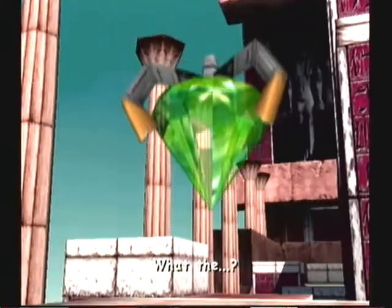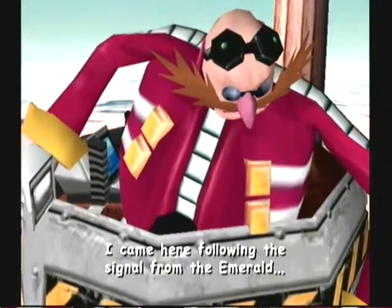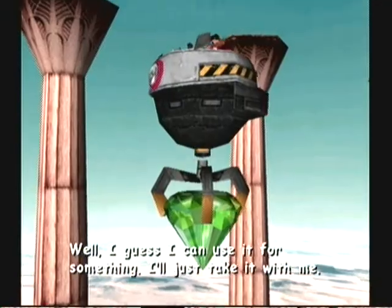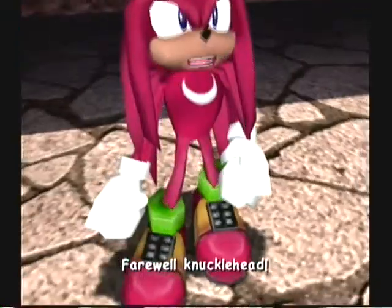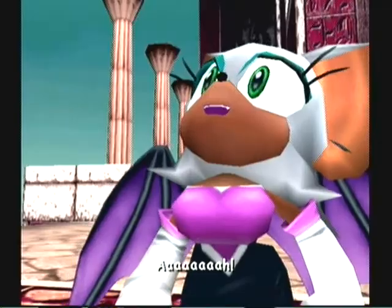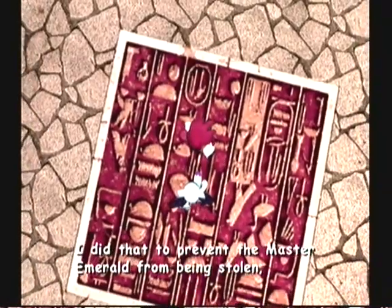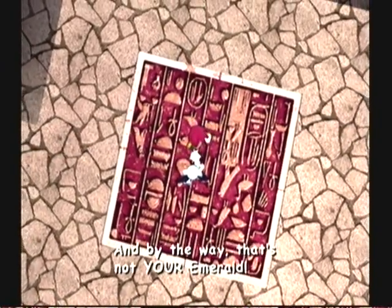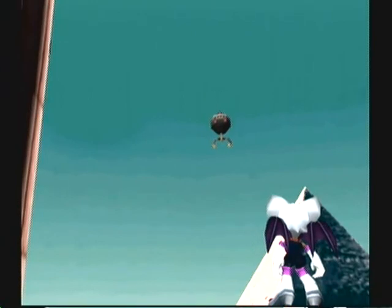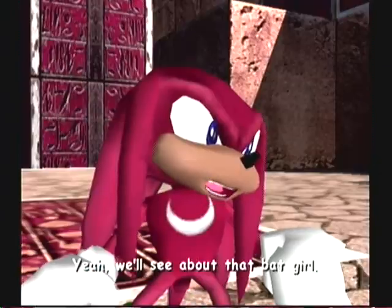The Master Emerald contains special powers that neutralize the energy of the Chaos Emerald, making it very powerful. I came here following the signal from the Emerald — if I'm not mistaken, this is what the Master Emerald is about. Dr. Eggman. So that's Dr. Eggman. Well, I guess I can use it for something — I'll just take it with me. Farewell, Knucklehead. Not if I can help it. What was that all about? And look what you did to my Emerald! I did that to prevent the Master Emerald from being stolen, you idiot. If it's in pieces, I can restore it. And by the way, that's not your Emerald. I despise anyone who takes jewels. All the world's gems are mine to keep. We'll see about that, Batgirl.